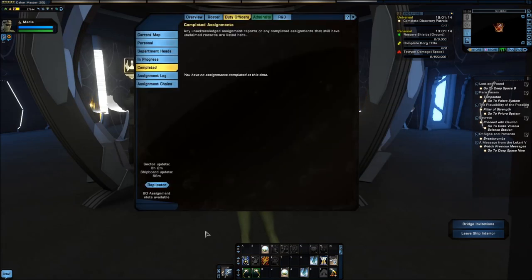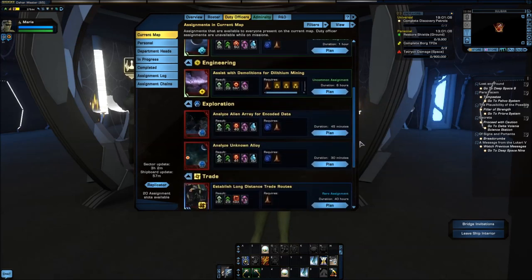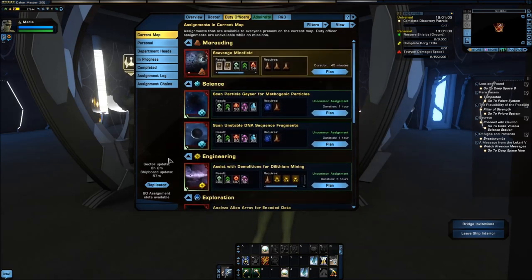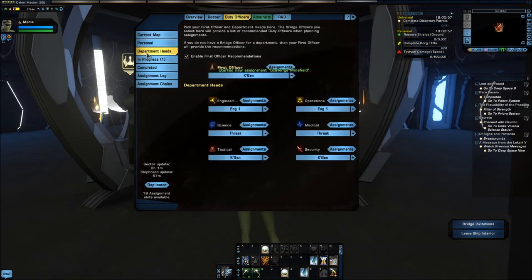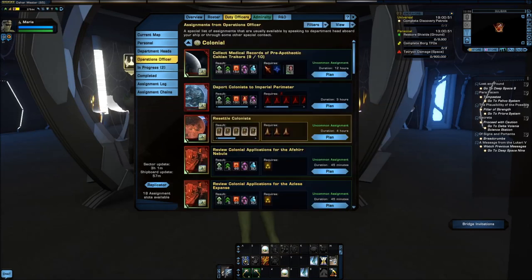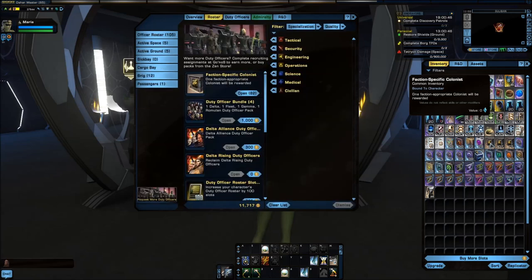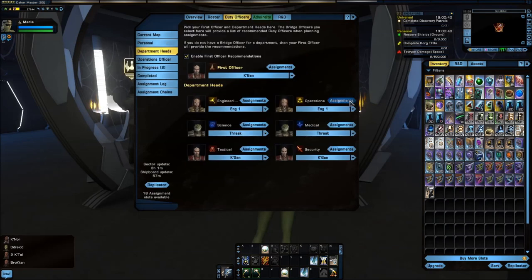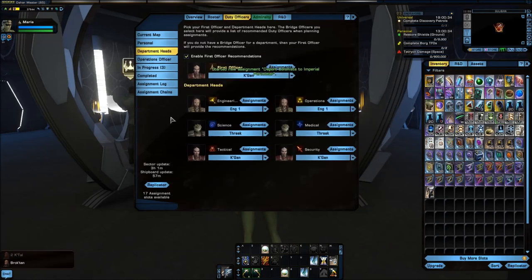For the marauding, as you can see, I have access to all of the space missions even though I'm on the ground, because I'm on my ship. So I'm going to go ahead and take all the marauding ones. I'm going to go to operations, take my resettle colonists. I do have colonists from Admiralty, so I'm going to unlock five of these and do my deport to perimeter, getting an extra 500 dilithium for that.